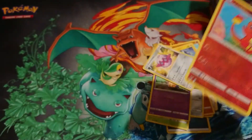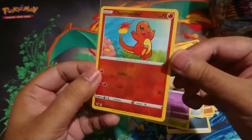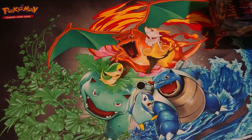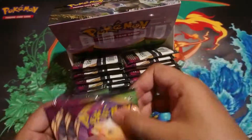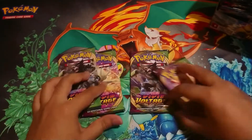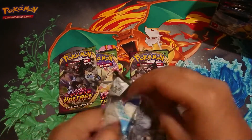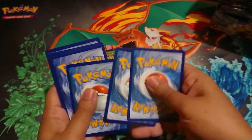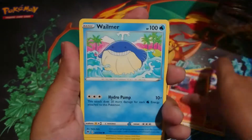We'll go straight through this and see what reverse holo we get. I got a Charmander holo — I like that because I'm trying to collect the Charmander brothers: Charmeleon, Charizard, and Charmander. It looks like I've got all three now because I did get Charmeleon earlier on, if I'm not mistaken. I was pretty happy I got the Charizard early on in my individual packs, so if I get another one from this box that'll be pretty cool.